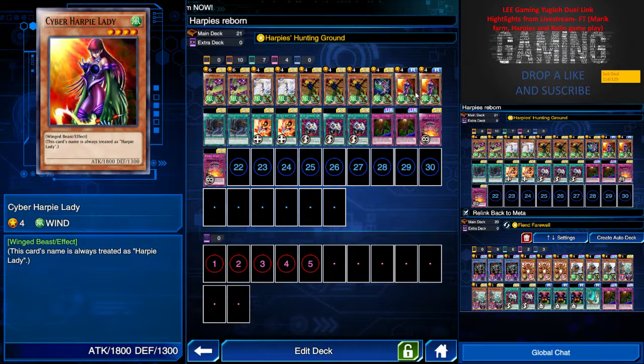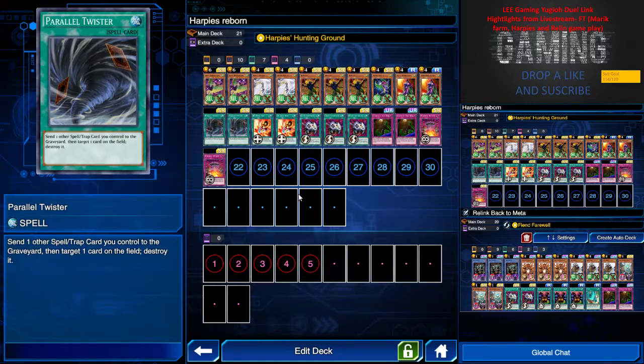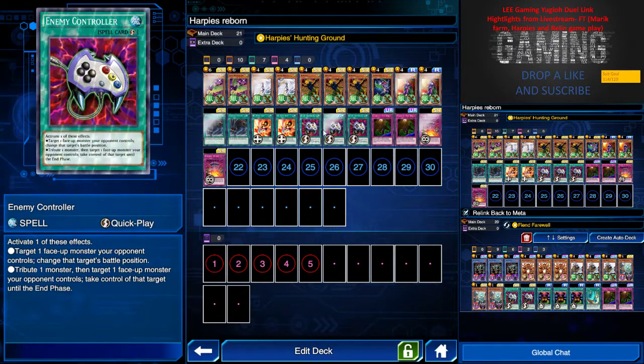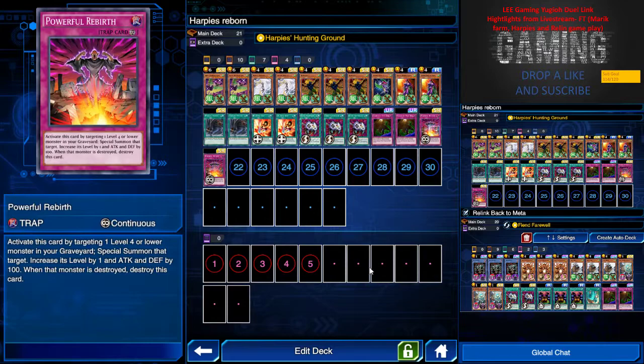I have two Paratwister — in the replay you will see a combo with this, because I believe this combo is really OP. Two Big Bang Shot and three Enemy Controller, two Frog Gate, and two Powerful Rebirth. Basically this is a very powerful counter deck against Gaia Eater, Samurai, or any burn deck.